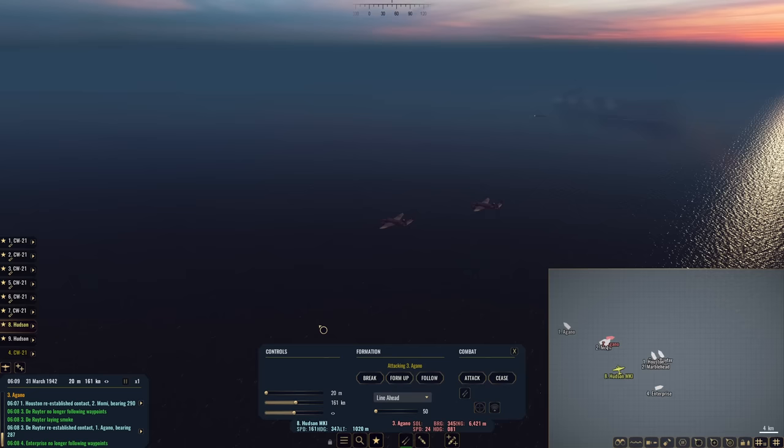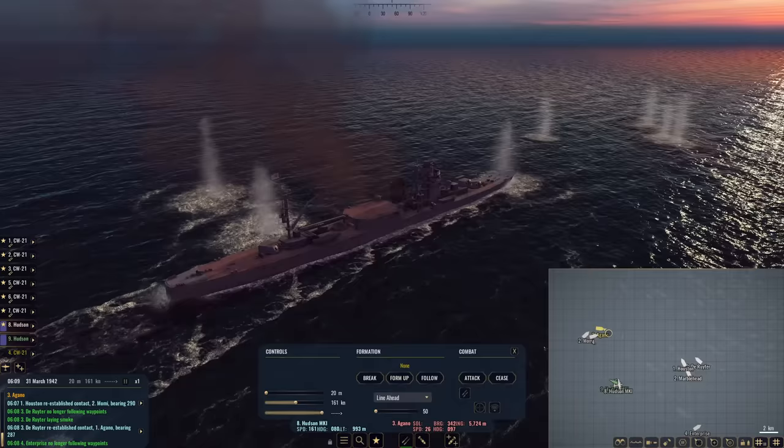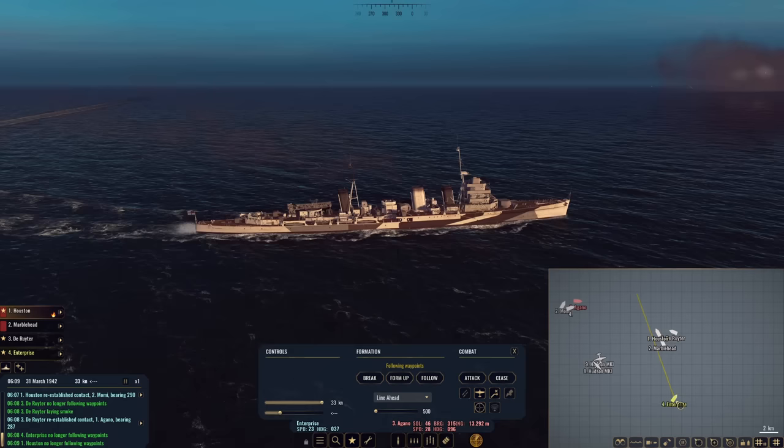Drop down to 20. Get in here. This Hudson — form up. Drop down to the deck. We are going to hit target three — this is the primary threat for now. I am concerned about torpedoes. It is time to turn around; let's turn to port — we can avoid the whole torpedo situation.